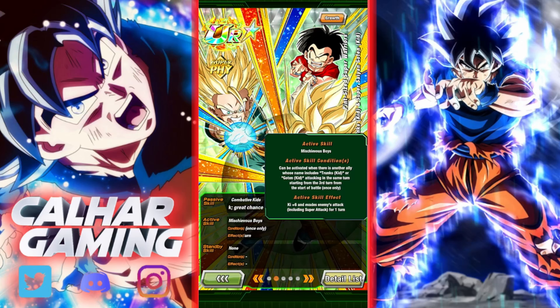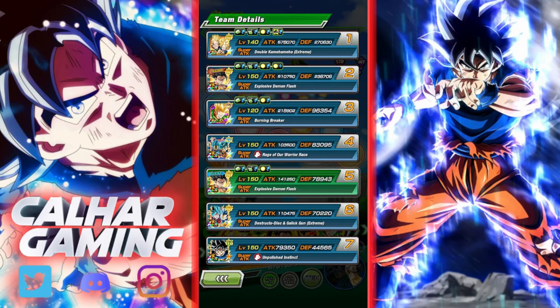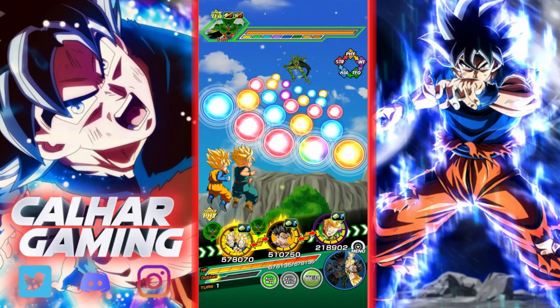They also have an active skill activated when another ally named Trunks Kid or Goten Kid is attacking the same turn, starting from the third turn, usable once only — it gives Ki plus 6 and evades enemies' attacks including super attacks for one turn, so you can actually use that to build up the passive skill too. One major flaw I've noted is that they really want to be alongside either a Goten Kid, a Trunks Kid, or a Krillin.